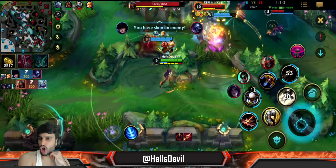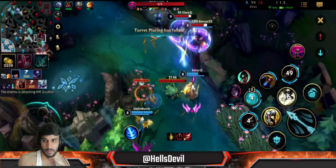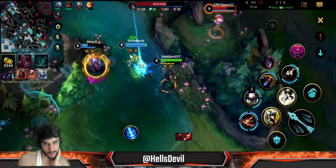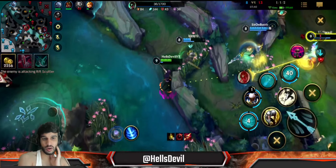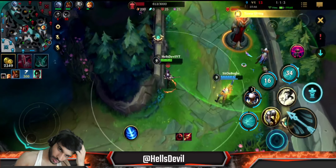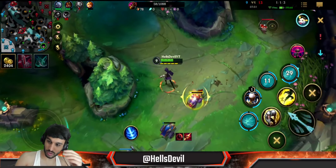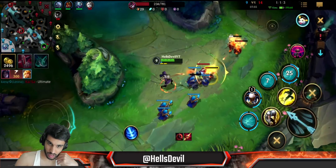I'm just ulting the Jax - huge kill right there. It's so sad when teammates don't know about the Zombie Ward, because I've already missed two wards so I'm really delaying my Zombie Ward - I'm literally losing damage because of that.